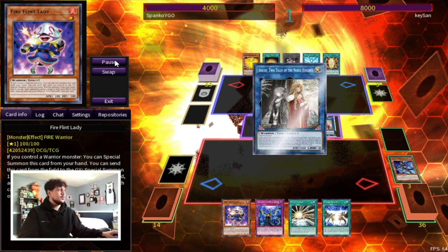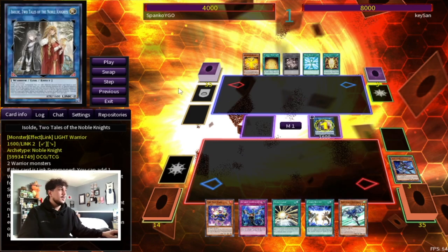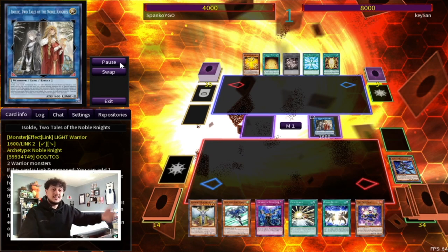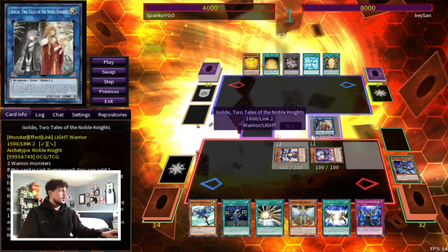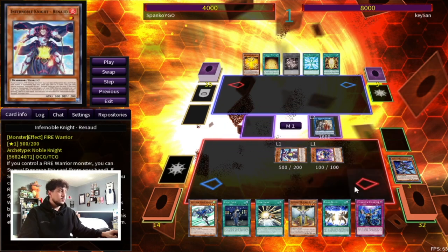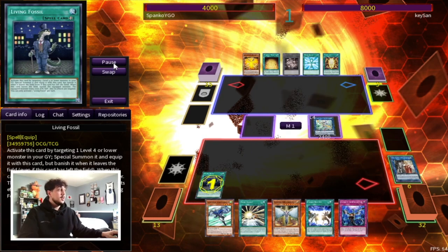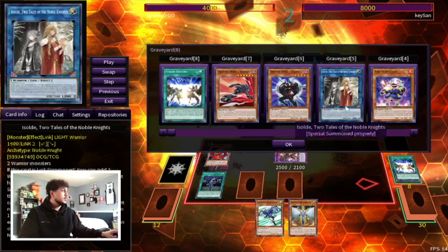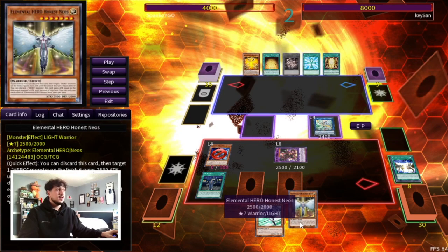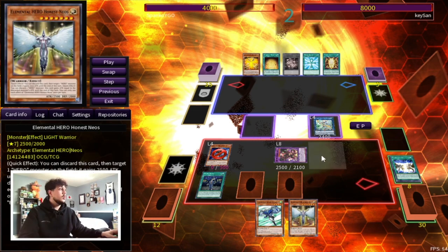Shadow Mist's graveyard effect searches another Stratos for next turn. We still have the Isolde play — we send Living Fossil and summon Raynod, who gets Living Fossil back to hand. Because we also opened Fire Flint Lady, this combo becomes even stronger — we now have four cards to work with before even using Fusion Destiny, Mask Change, or Living Fossil. We make Apollo, then do the standard DPE setup with Fusion Destiny. In the graveyard we set up Celestial and Dasher.